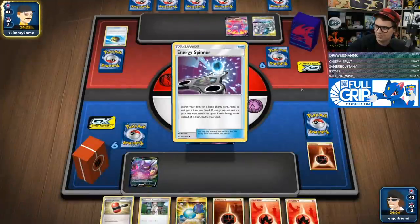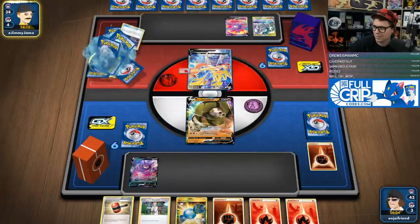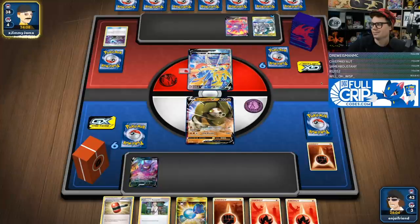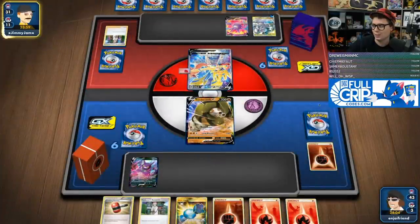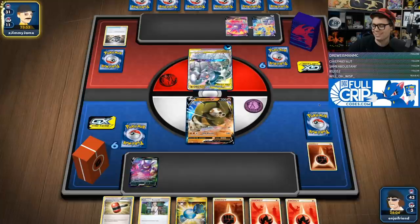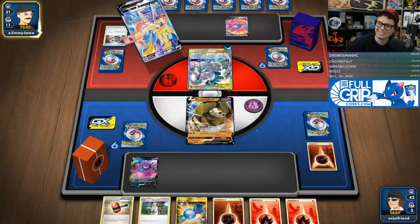Then I could just go turn two Sand Breath and go from there. But they do have the Energy Spinner play, which makes me think they probably got it. They're just going to Research. So I have to get rid of a saucer. Please no turn one Altered Creation. I don't think I've ever seen a saucer played without then an immediate energy switch on turn one — it's always constant.